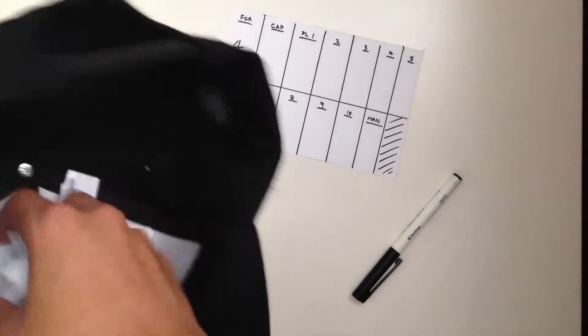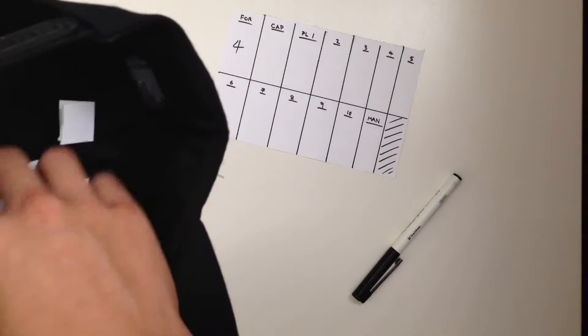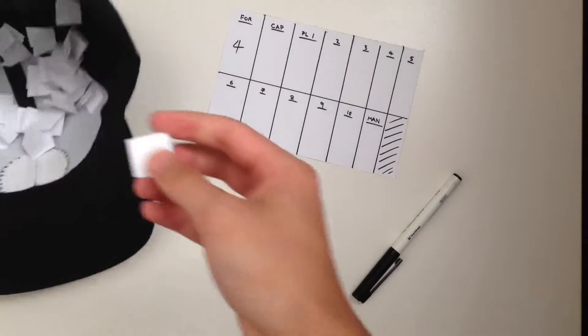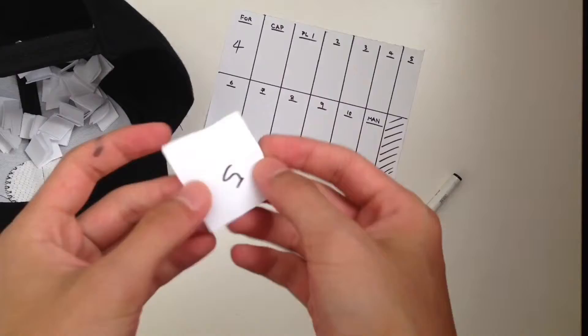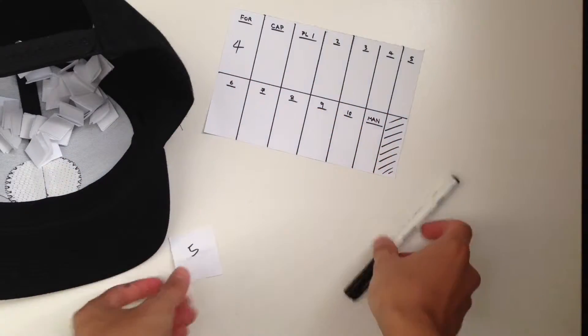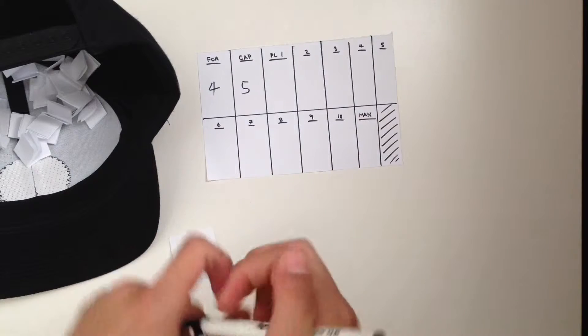Now we'll record one for the team captain. I wonder who the captain is going to be, because the captain is always really, really good. Hopefully this doesn't really mess things up — this is going to be key to the squad. And we get number 5, the last player that shows up. Let's record it and put it back in.